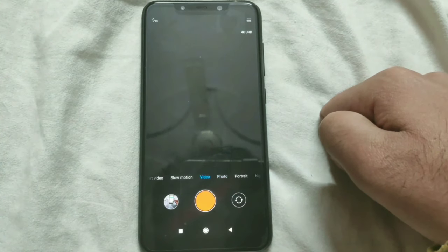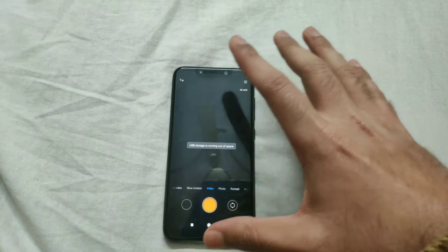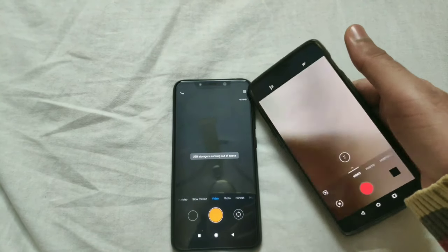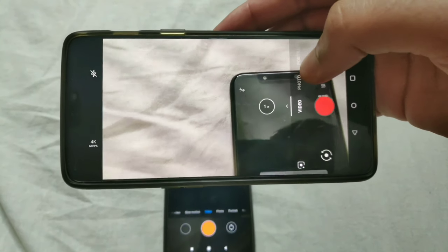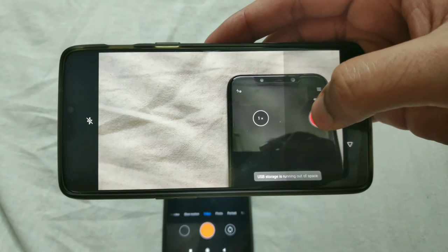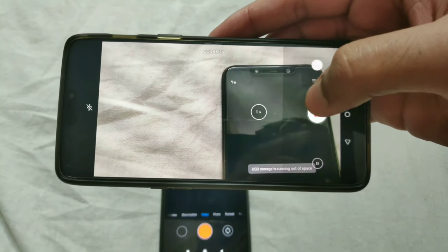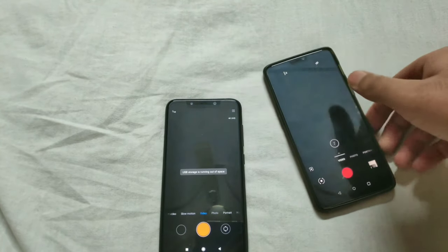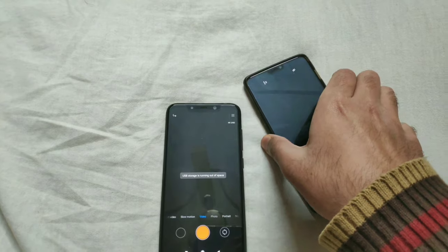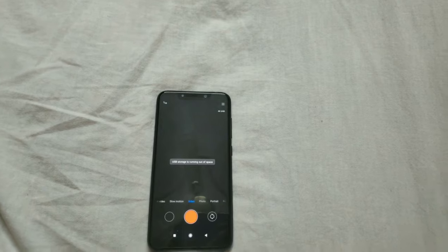Now you can tap the shutter button and get started. The 4K 60fps recording on the POCO F1 has no time limit. On the other hand, the OnePlus 6 caps 4K 60fps — the smooth UHD video is limited to five minutes, and that extends to 10 minutes for 4K 30fps. So there is a time restriction on the OnePlus 6, but no such limit on the POCO F1.